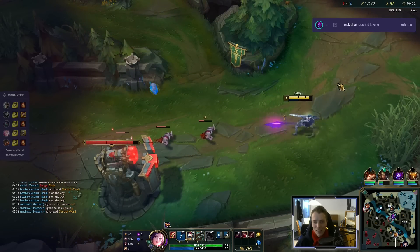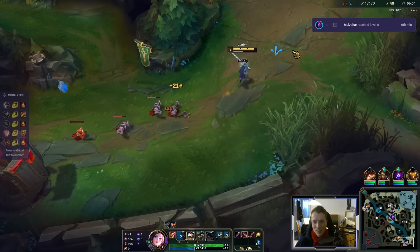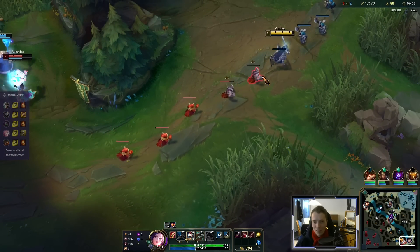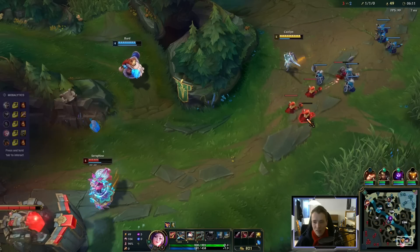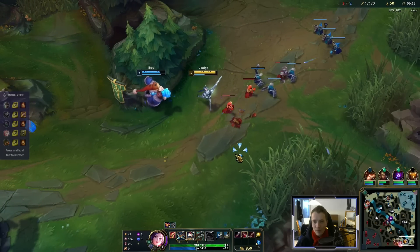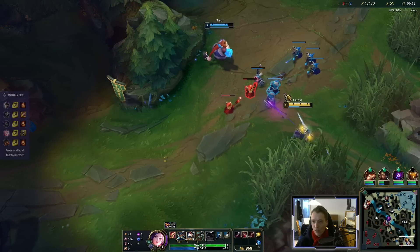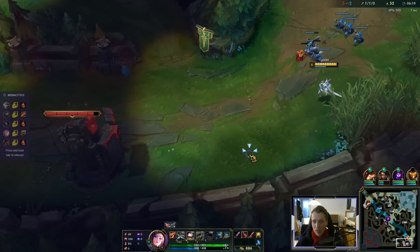Serrated Dirk is such a strong component. Best component item you can have. And this is also a big reason to just go for lethality, because Dirk is so strong. Wave clear exists — not just for me. Seraphine's wave clear is good enough to the point where I can't just shove and poke, because she will clear the wave just as fast.